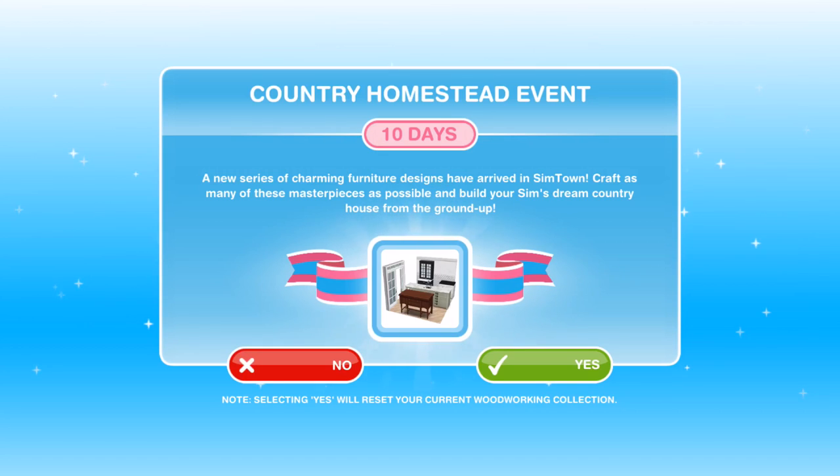You will get a pop-up when this event becomes available to you. It says a new series of charming furniture designs have arrived in Simtown — craft as many masterpieces as possible and build your Sims' dream country house from the ground up. When you get this pop-up you can select yes or no to start it. Obviously we want to go ahead and start it. It will reset your current woodworking collection when you click yes.